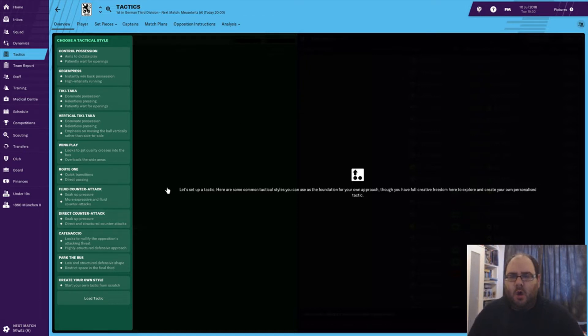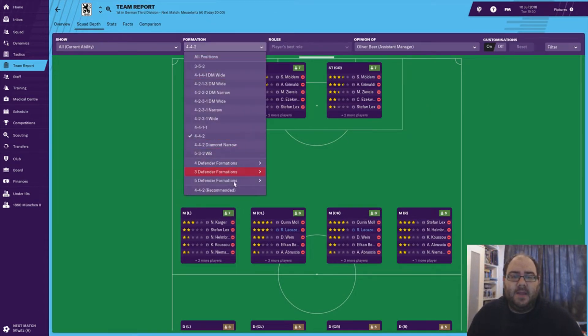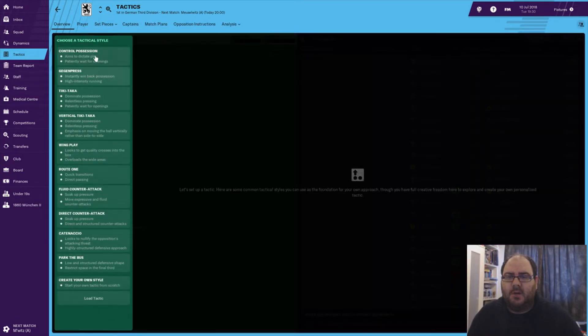Tactical style - I'm not entirely sure what I want to do with this team. I don't think we're good enough for stuff like control possession, ticky-tacka. I don't think that's the way we're going to do it. I'm probably going to end up playing a 4-4-2, because if you look at the team report - it's something I always look at whenever I build a team - the recommendation from the assistant manager is a 4-4-2. So we're probably not going to be looking at control possession, ticky-tacka, or vertical ticky-tacka.